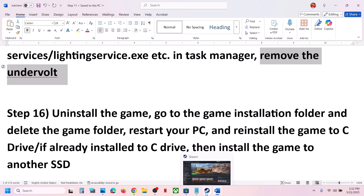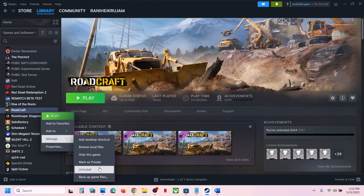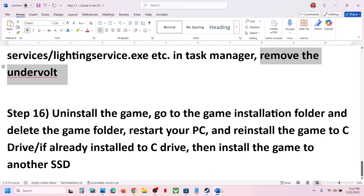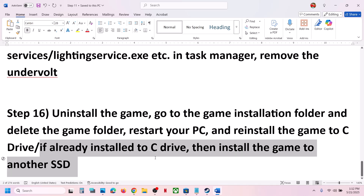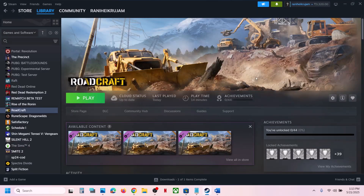The last step is to uninstall and reinstall the game to a different drive. If nothing is working, right-click on the game, select Manage, and click Uninstall. After the uninstall, go to the game installation folder and delete the game folder. Then install the game to the C drive. If the game is already on the C drive, try installing it to another SSD and check. One of the steps shown in this video should help you run the game successfully on your Windows computer.